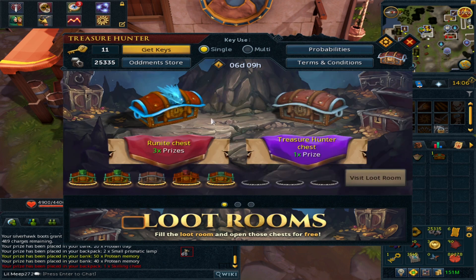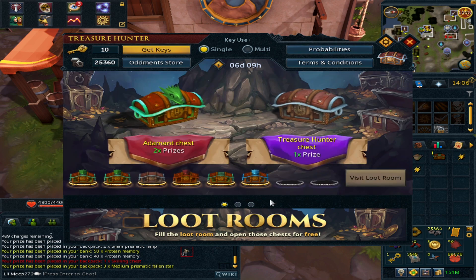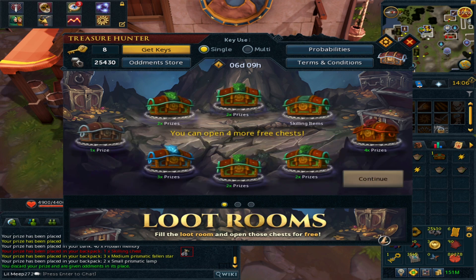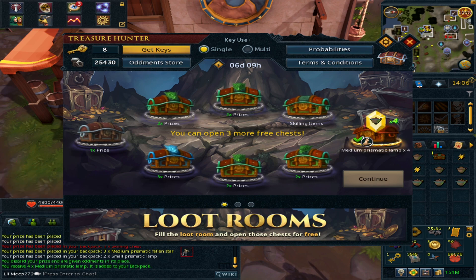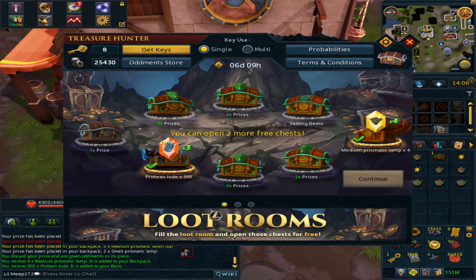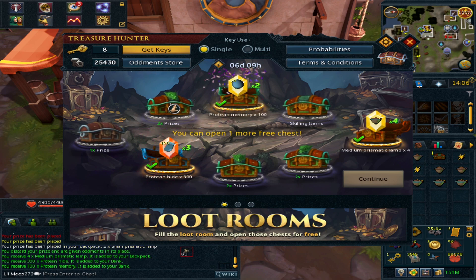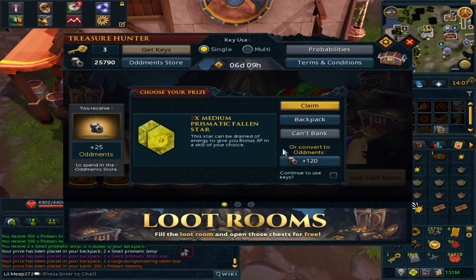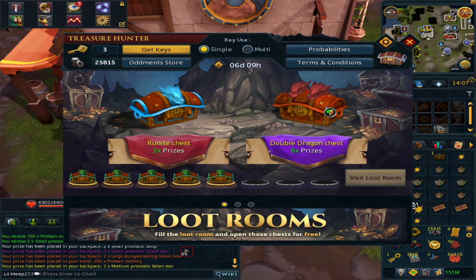Every time you select a chest — I've just picked the double adamant chest — it goes to the bottom and gets saved for one of my eight choices. What you really want to see is the God chest, as God Dragon chests are the best ones because they're the biggest multipliers. Normal treasure chests aren't that great. For this new account, anything to do with skilling or proteins will do. Now all the chests are highlighted at the bottom, so you can click to visit the Loot Room.